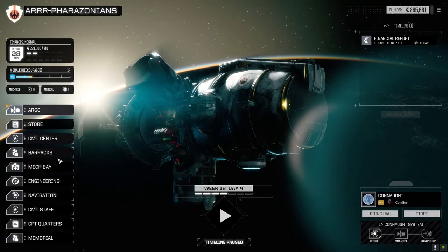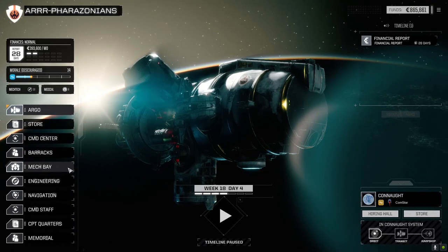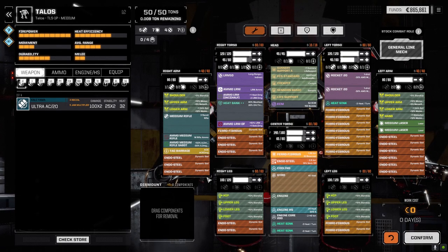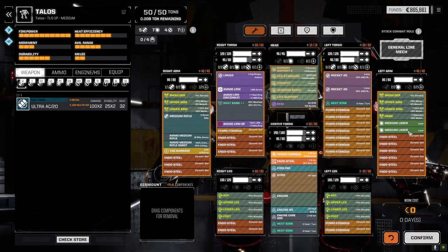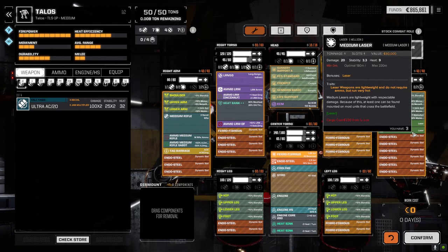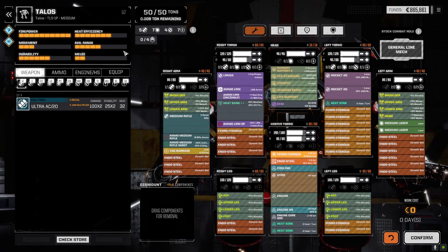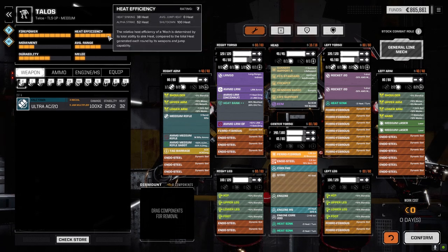There wasn't really anything in the store for us to buy here, but on the way here we were able to get our mechs updated slightly. I'm going to take you through them and show you quickly what I did. On the Talos, we pulled up the chem lasers that were in the arm and the ammo for the chem lasers and just put medium lasers in — same damage for more heat.